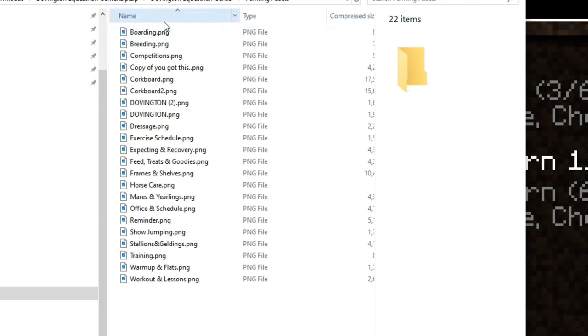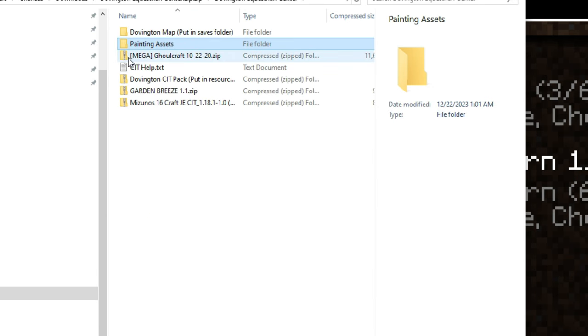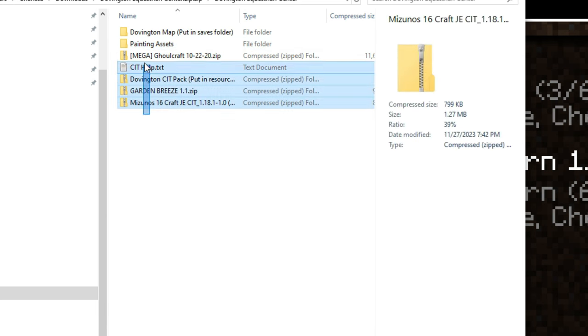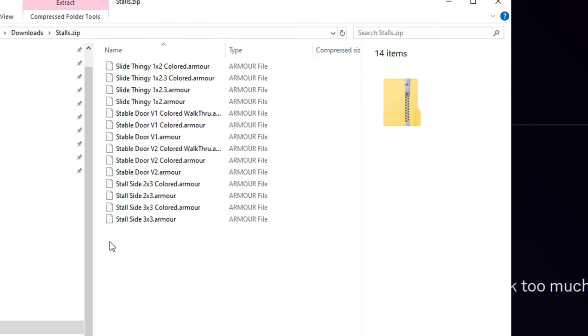The painting assets will have all the assets you need for Immersive Paintings, as I showed in-game. The rest are CIT packs — I explain the CIT help inside the file. All you have to do is put those in your resource packs. You can keep the file on file without putting it in your Minecraft folder, but you'll still need to add it manually. The world file goes in the saves folder.